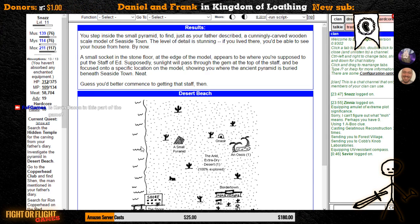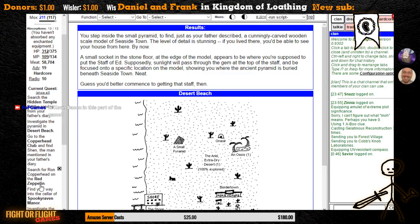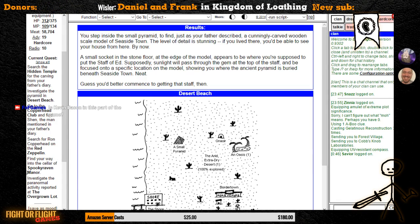I'm unequipped to actually interact with the small pyramid just yet, so what I've got to do instead is explore the Spooky Raven Manor a little bit more and then go through the Copperhead Club, the Red Zeppelin, and the Hidden Temple. I know that going through the pirates would be faster, but I like the Copperhead more, and this isn't really a speedrun — it's just sort of a speed-D run.